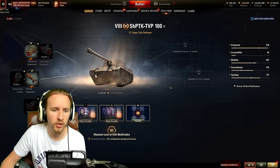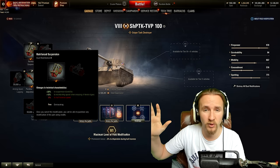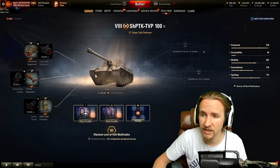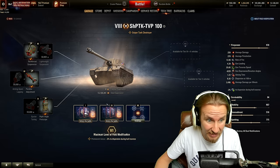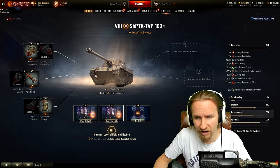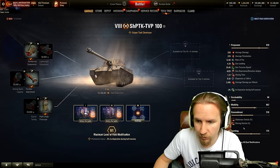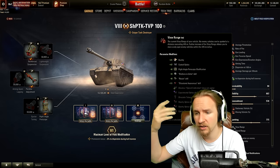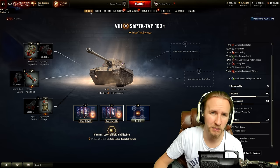This vehicle has access to sniping field mods. I'm personally taking reinforced suspension to improve ground resistances and suspension durability, then improving accuracy at the expense of a little aim time — though both are already incredible, getting down to 0.26 accuracy, which is outrageous. I'm also taking the view range mod and skipping the concealment-after-firing mod as it's mostly irrelevant. With a good crew, premium consumable, and coated optics, you can reach up to 474 meters view range.